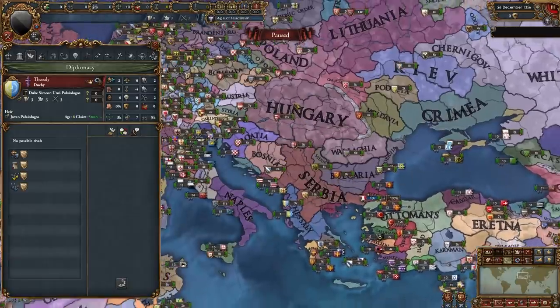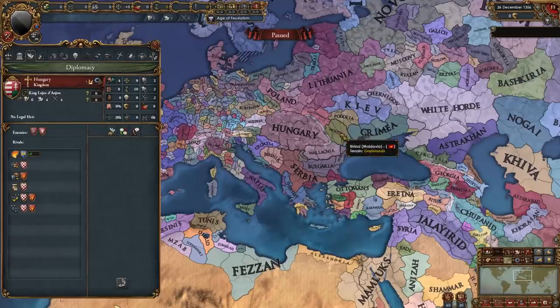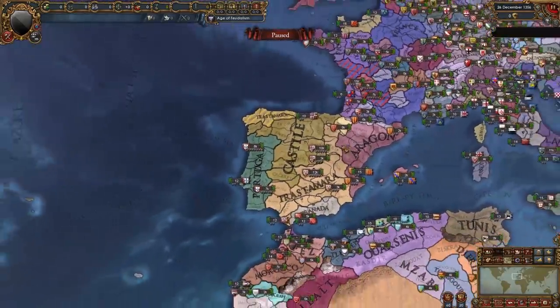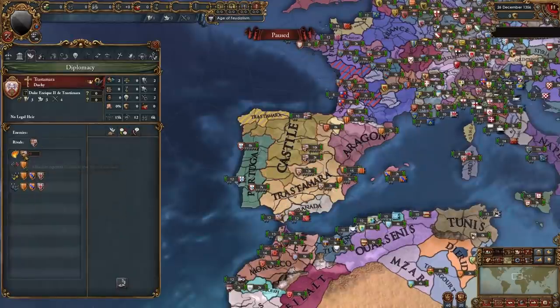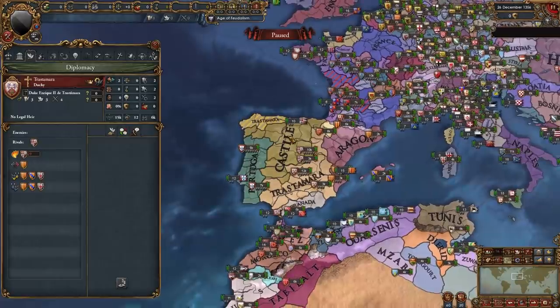Things are looking as usual in the Hungarian region. They have Croatia and Wallachia, and start with Moldavia as their subject, and they are in a war with Venice trying to take some provinces. Going over to Iberia, it looks a little different. We have Castile and Trastamara — basically this is the War of the Two Peters, represented as two different states instead of a civil war with rebels around Castile. Definitely a much cooler way to represent that.